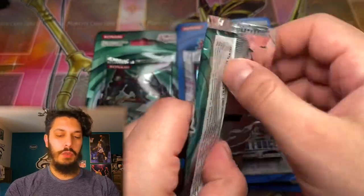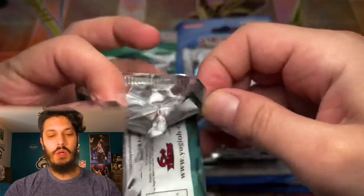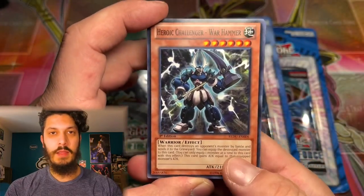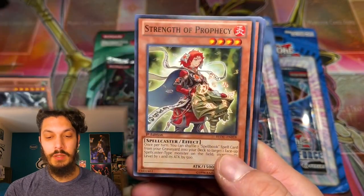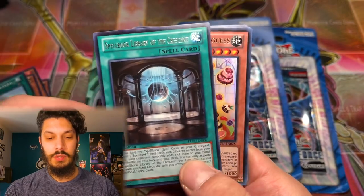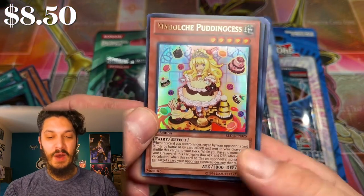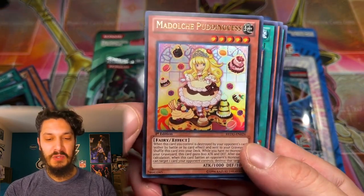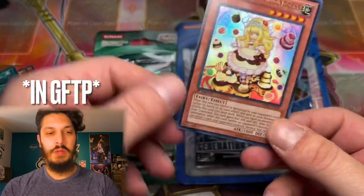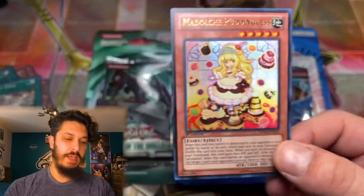Here we go — Return of the Duelist. A Ghost Rare we've already pulled, but I'd love to pull that Ultimate Rare cover card, or Medoche Pudding Sis Ultimate Rare — that is probably the big pull card from here. Can we pull an ulti? I actually haven't pulled too many ultis from Redu. Oh no way — are you kidding me? Right off the bat, on cue, Medoche Pudding Sis, but only the ultra rare. Was this girl reprinted recently? Let me know in the comments if she was. Not too shabby of a start — would love that in Ultimate Rare.